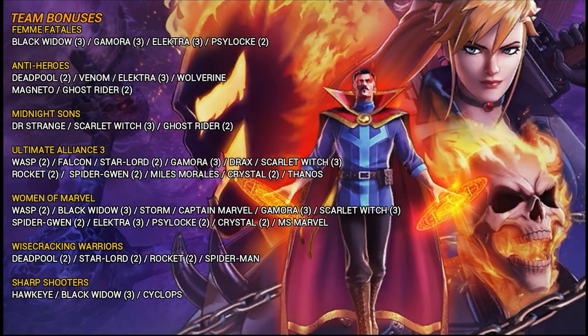For team bonuses, there's a fair amount going on because Elsa is part of seven different teams: Femme Fatales, Anti-Heroes, Midnight Suns, Ultimate Alliance 3, Women of Marvel, Wisecracking Warriors, and Sharpshooters. Due to being part of so many teams, there's a lot of character overlap. The notable ones — characters that overlap across three different teams with her — are Black Widow, Gamora, Elektra, and Scarlet Witch, giving you some pretty nice team bonuses if you run Elsa alongside those characters.